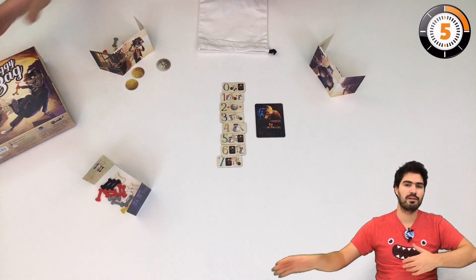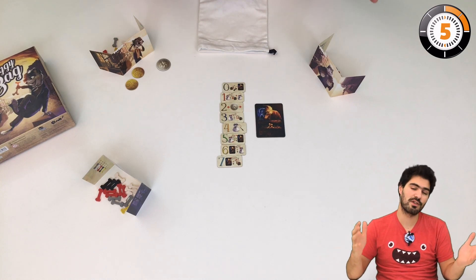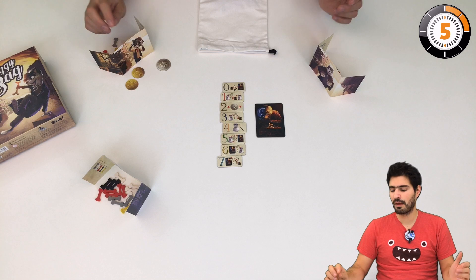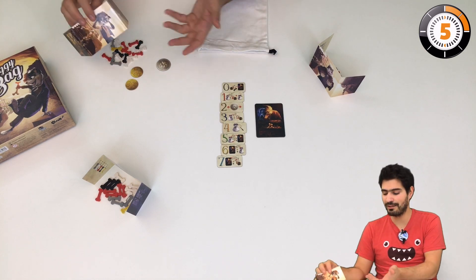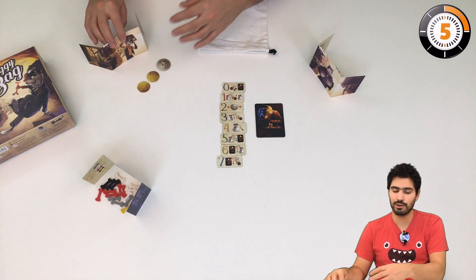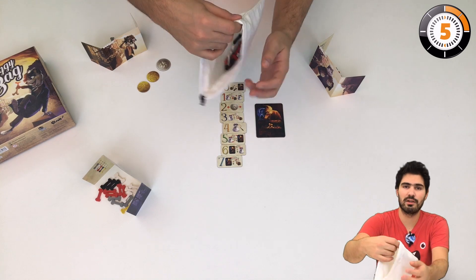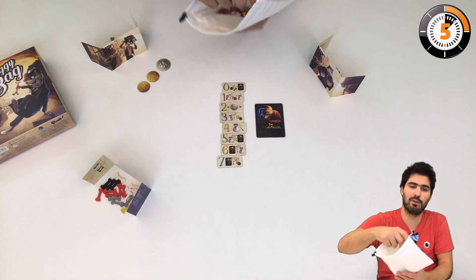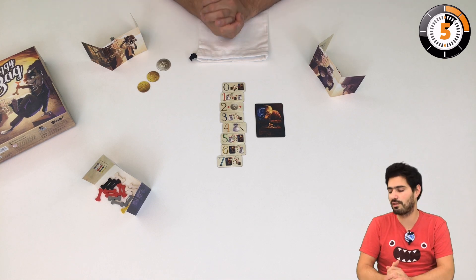The way the game plays is very simple. Your dogs want to get bones and you need to steal them in order to get them. You have bones behind your screen — these are your supplies. You're going to place the bones inside the bag. Here it's quite full; it shouldn't be at the beginning of a typical game, but that's just for the example.